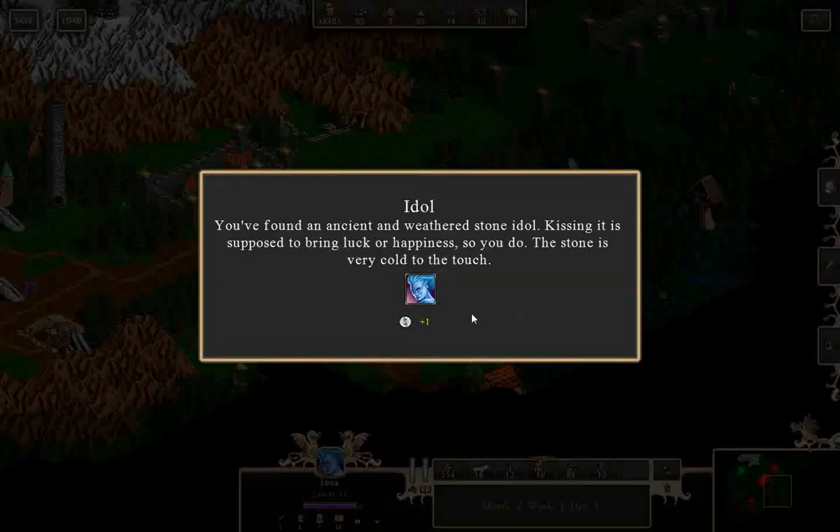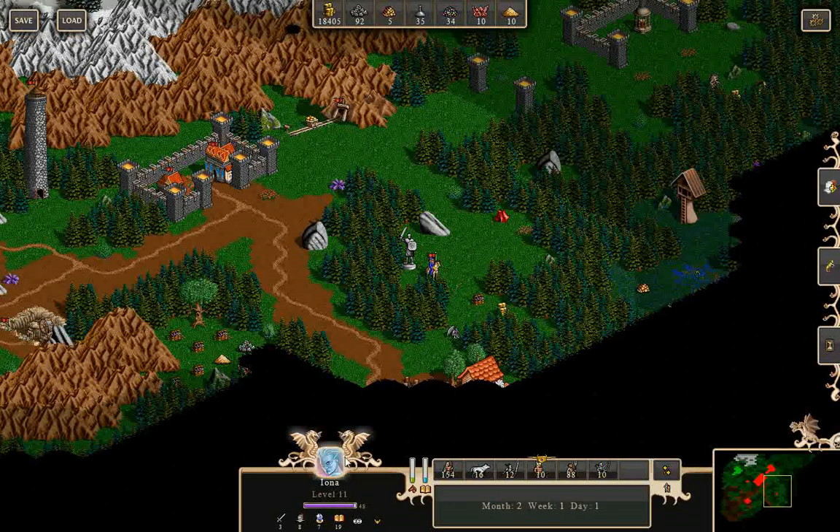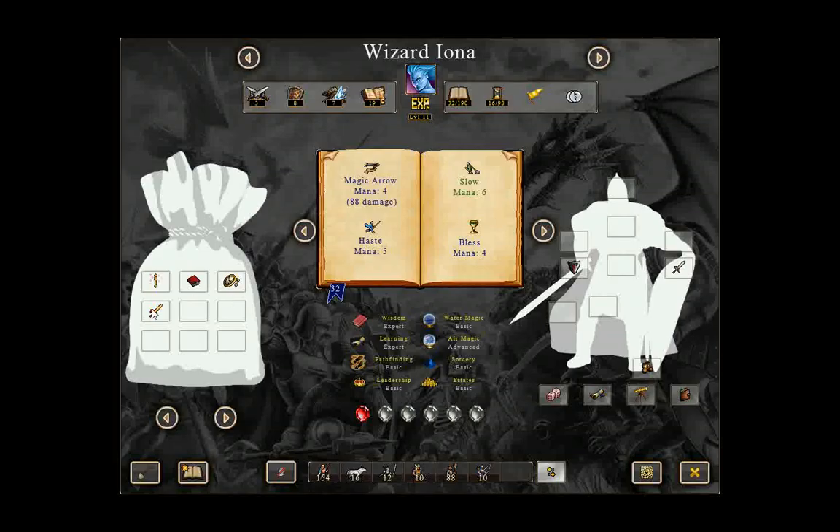This idol — you found an ancient weathered stone idol. Kissing it is supposed to bring luck or happiness, so you do. A new sword. Let's look at some of my equipment — attack skill by three versus attack skill by one.